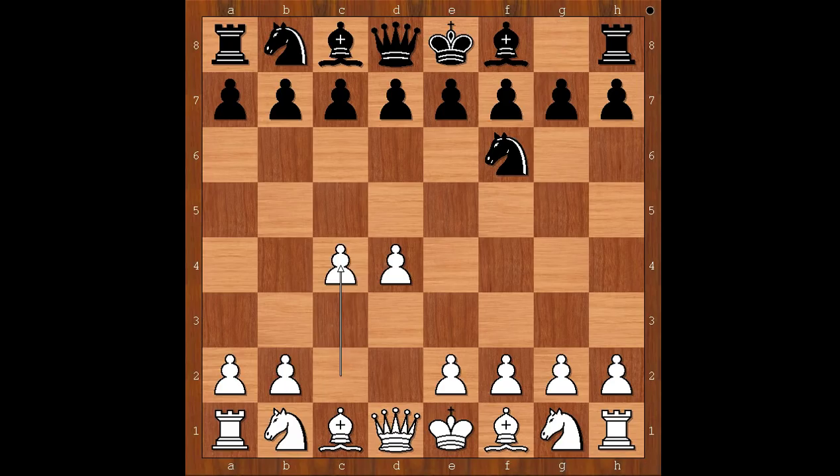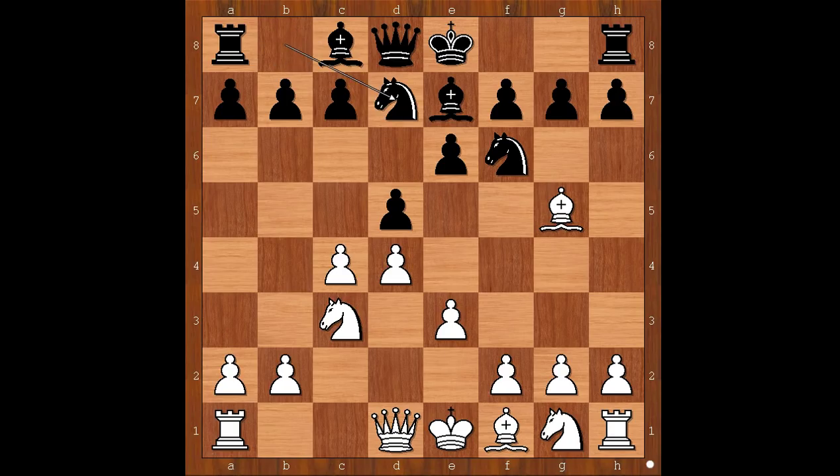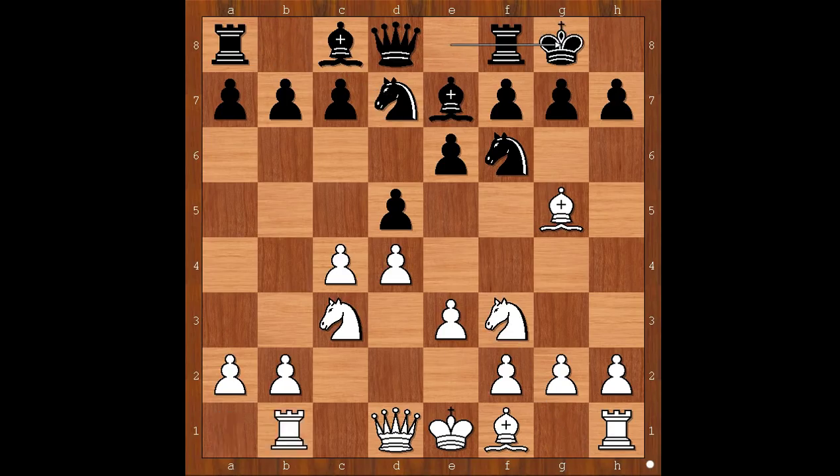c4 was played, e6, knight to c3, d5 — so we have the Queen's Gambit Declined. Bishop to g5, bishop to e7, e3, knight from b to d7, knight to f3, castling, rook to c1.